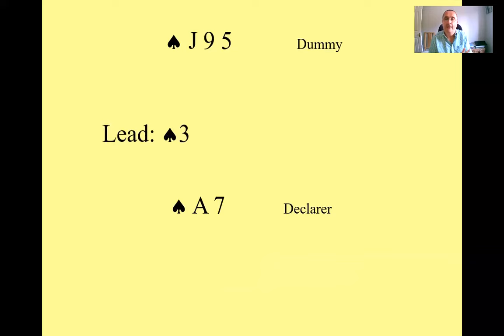Let's look at a slightly different one. This time you've got the jack-nine-five in dummy and the ace-seven in your hand, in no-trump. Your first decision is what to play from dummy — the jack or a low card. This isn't quite clear-cut because it's possible your opponent on your left has the king and queen of spades, in which case it might be better to play the jack as your only chance of making a trick. But let's suppose you decide to play low.